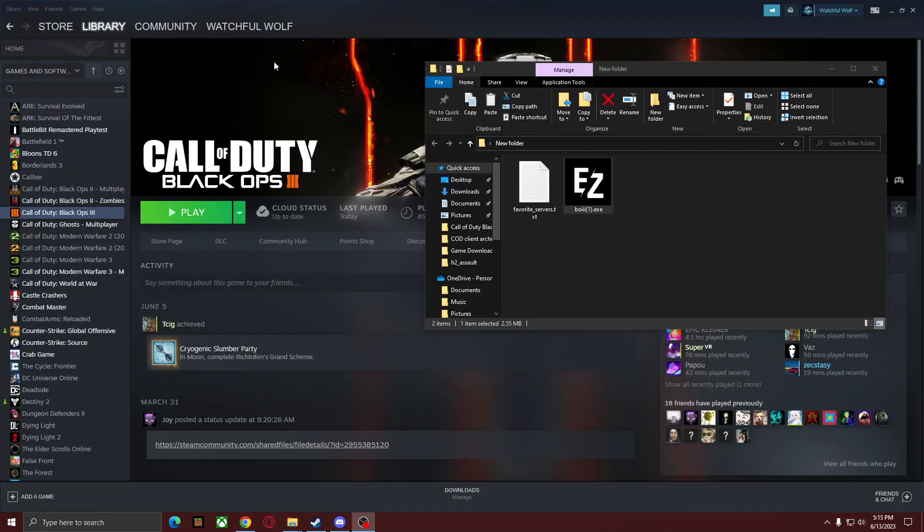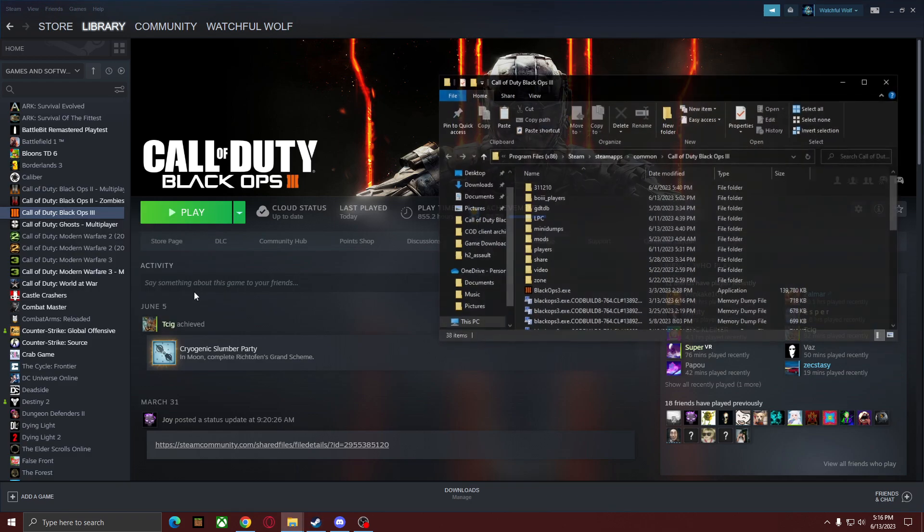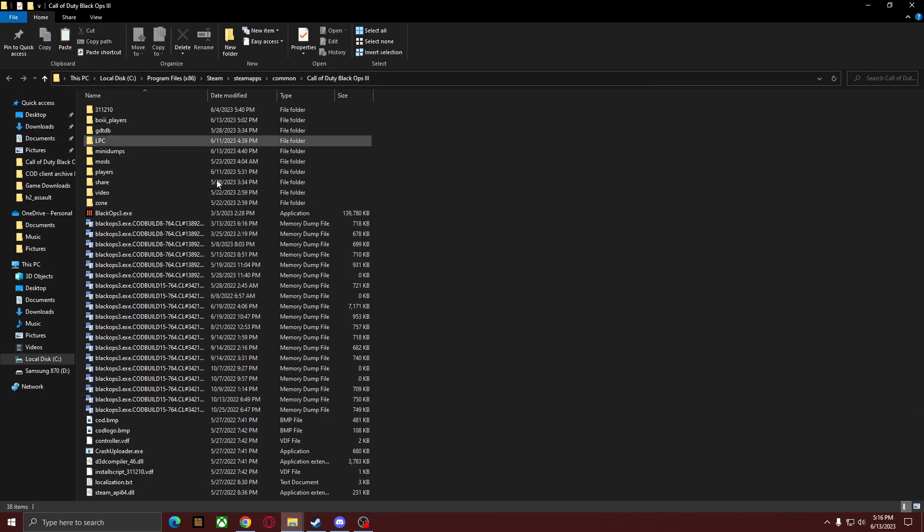First things first, you're obviously going to need a copy of Black Ops 3. If you do not have one, simply join our Discord linked in the description where we may be able to gift you one. Once you have Black Ops 3, open up the game folder — if you have it on Steam, right-click, go to Manage, then Browse Local Files, and there you have the game files.